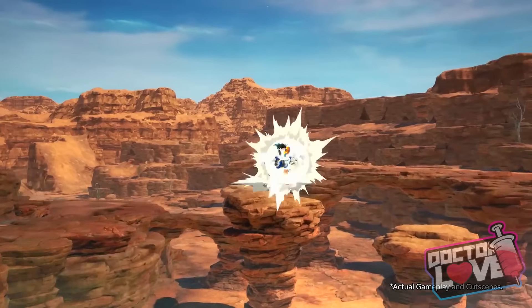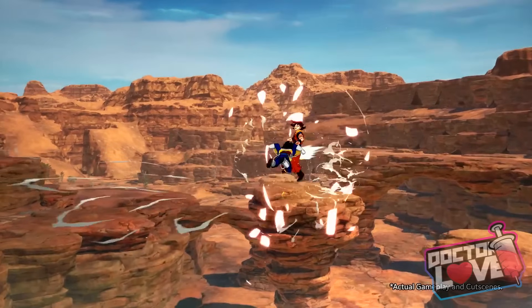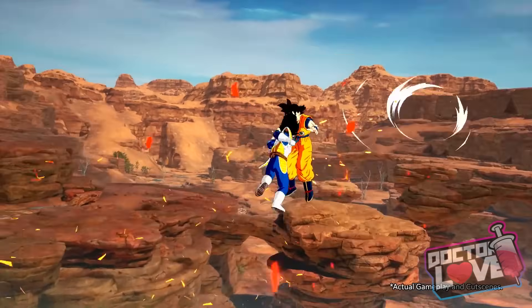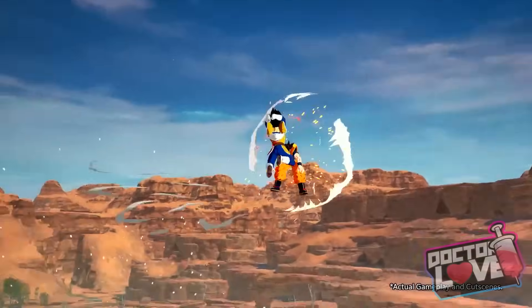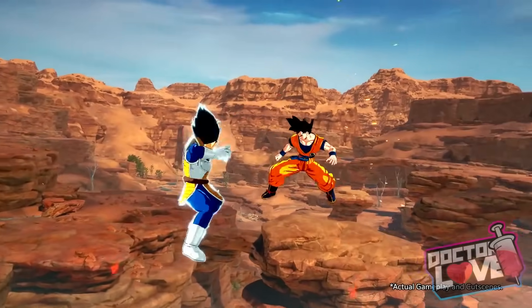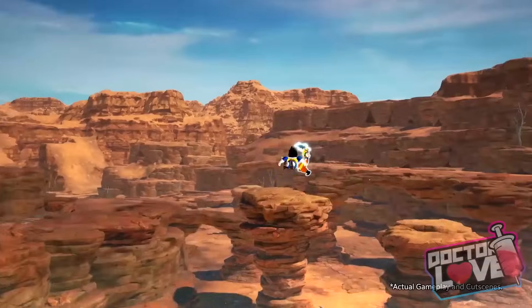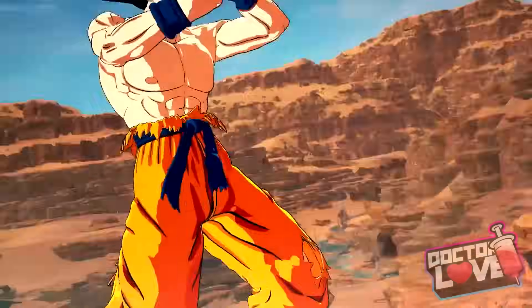And then after Vegeta hits him, it breaks. So I don't know if Goku was charging up a type of regular attack, which we'll go into in a second, or if he was charging up a super move and you're able to break those by attacking. It seems like that would only work for real-time super moves, like a real-time Kamehameha or a real-time rush attack — moves I don't even think Tenkaichi had.